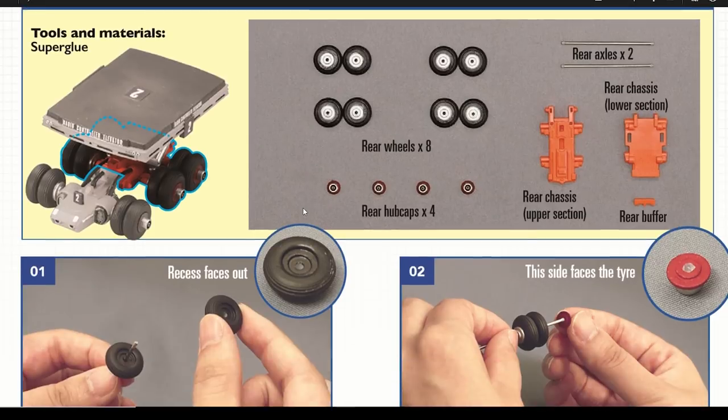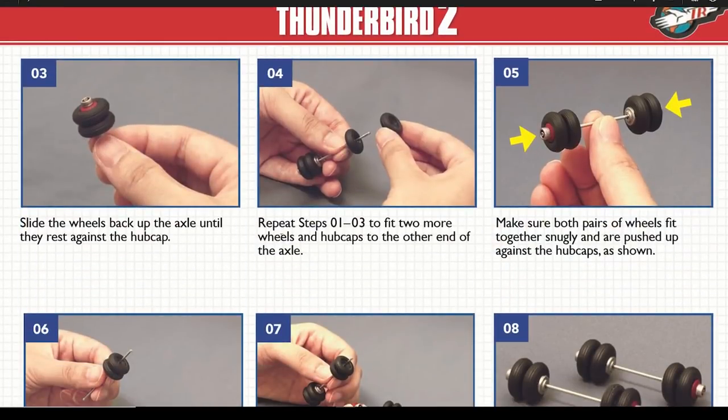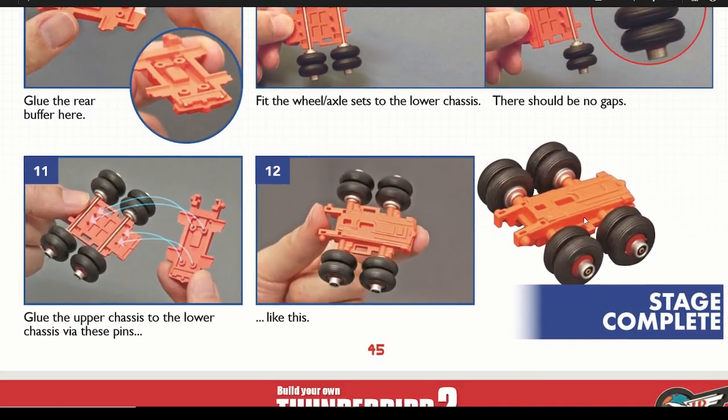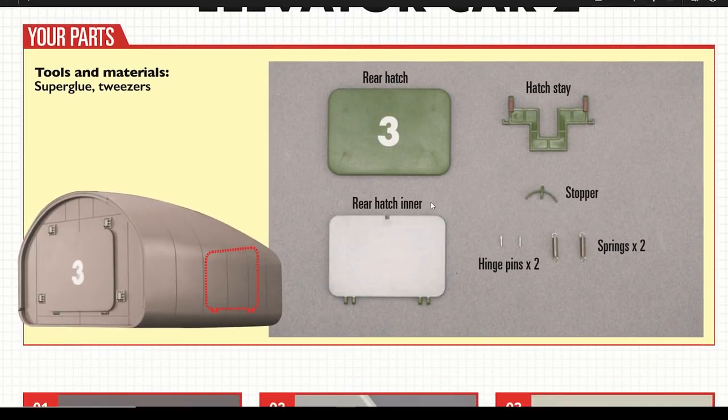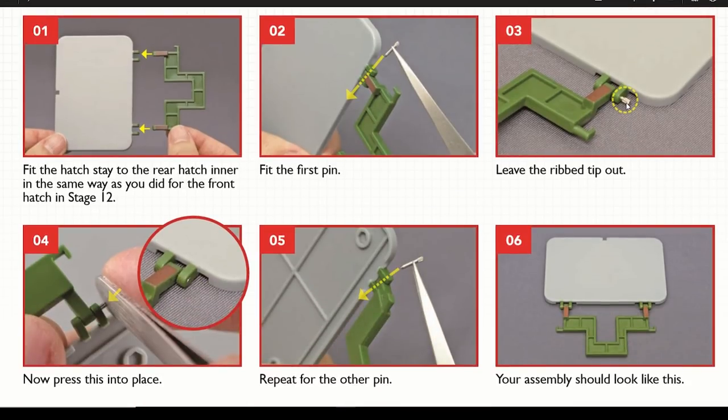The next item we do is another elevator car. If you want to see me building the elevator car we did that in pack one - it's just following the instructions exactly the same, putting the wheels on. Then once we've got the base of it we jump back to the pod doing the rear hatch, exactly like we just saw for the first one. Again, make sure these pins are all the way in. The instructions say to leave the rib tip out, but the problem is if you leave that rib tip out it doesn't fit properly in the pod. I've managed to push mine all the way in - that definitely stops the pin coming out. That's how you want it to look at the end - completely in like that.